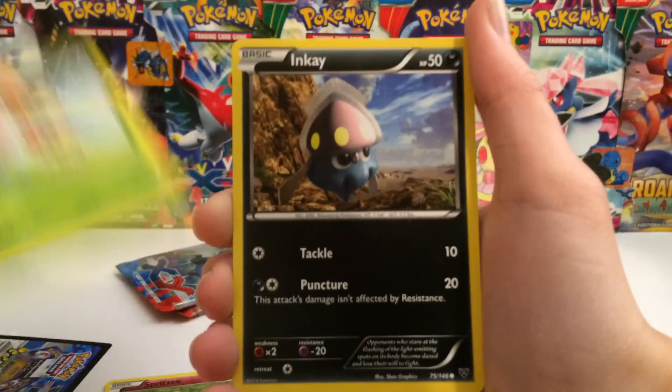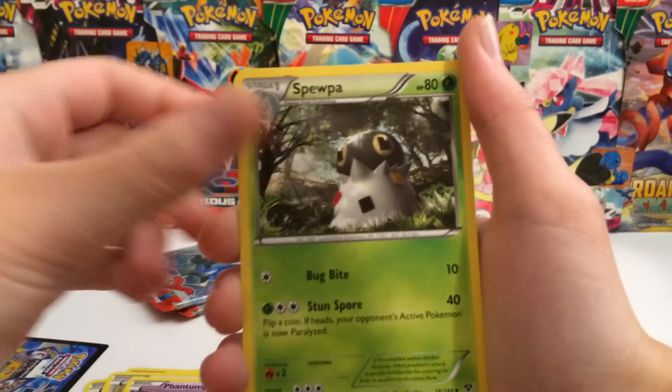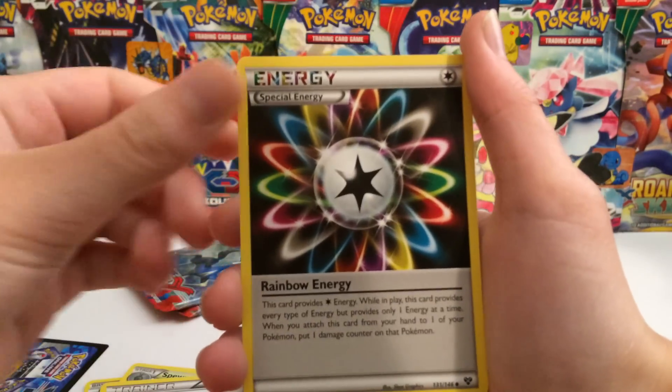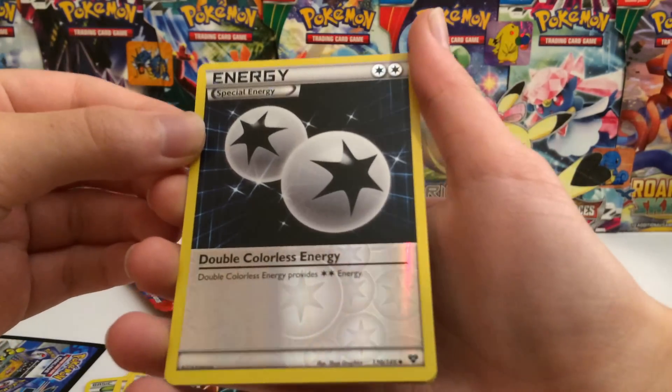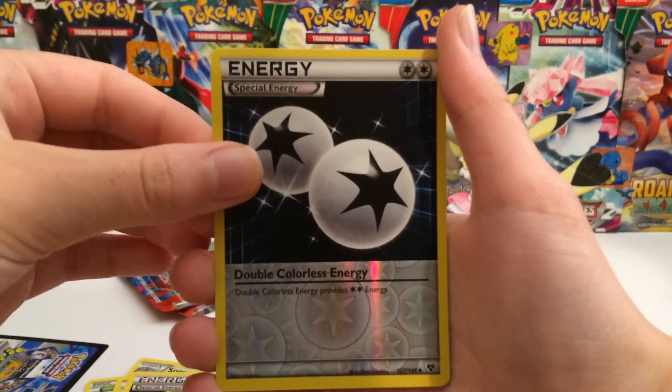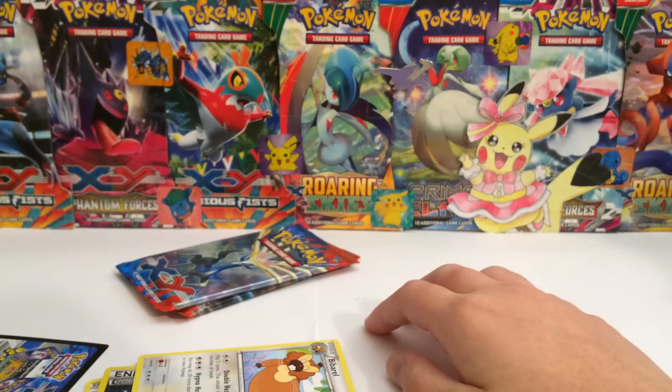Starting off with a Spritzy, then we have a Litleleo, Bunnelby, Lillipup, a Scatterbug, Spewpa, Great Ball, Rainbow Energy, a Double Colorless Energy reverse — not a rare or anything but still a very nice card to have in reverse — and we get a Beartic. No points first pack.